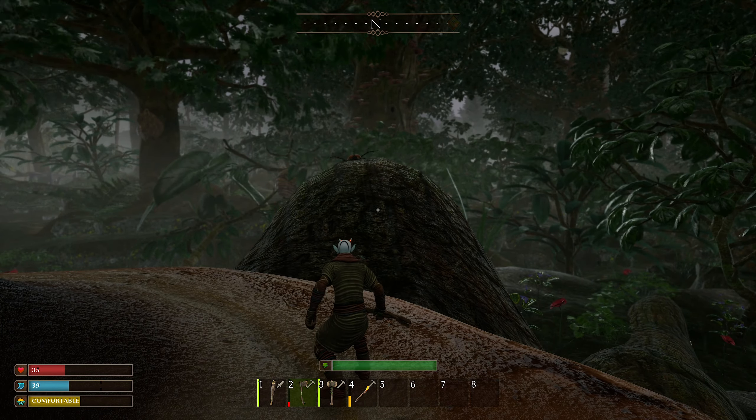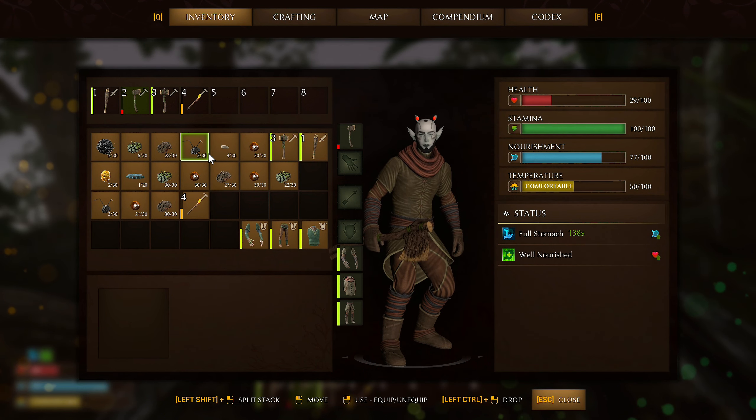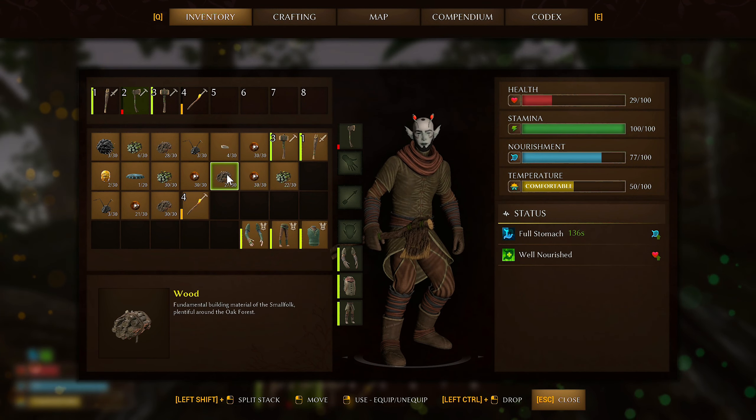Tried to eat something but then realized the bees were still on me — go away. Found some honey crumble. There's a healing patch recipe at the workbench — okay, that's good. Let me eat this. There's something inside the branch. Guys, I can't find a single calm moment right now — kind of intense.